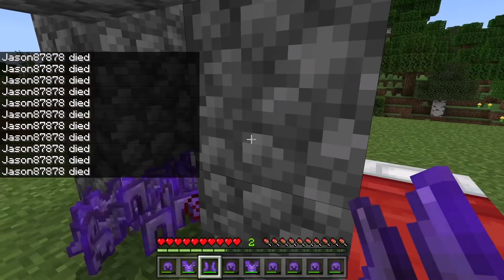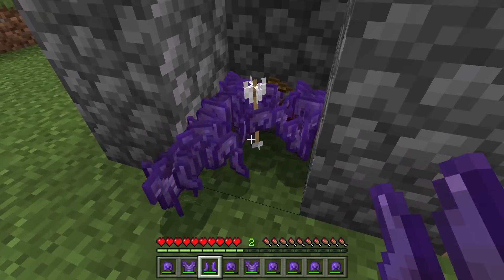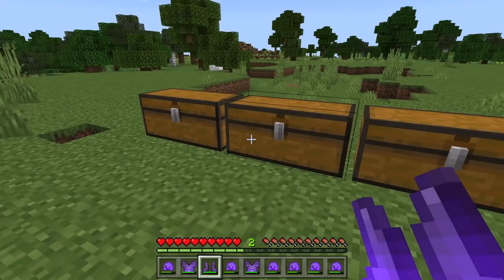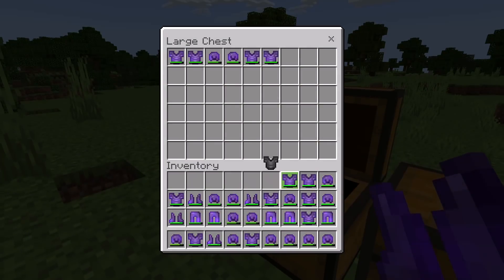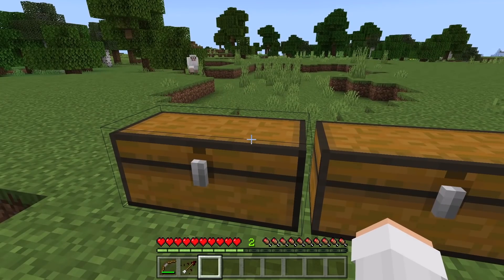Once you die, respawn. As you guys can see there, you should then have a bunch of duplicated armor. I recommend you guys pick up this armor and put them into chests before they despawn. As you guys can see here, from doing this glitch just one time, I was able to get a bunch of duplicated armor.